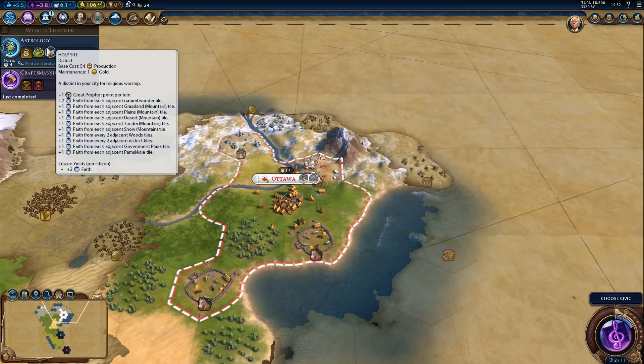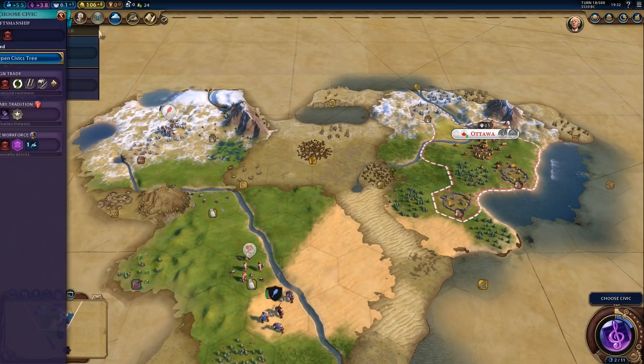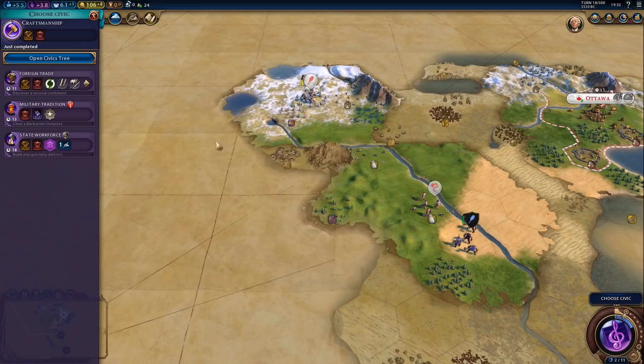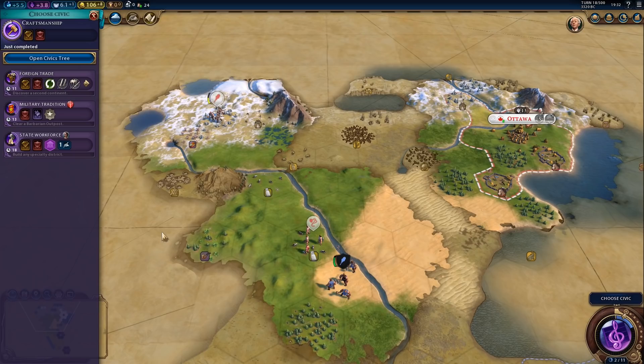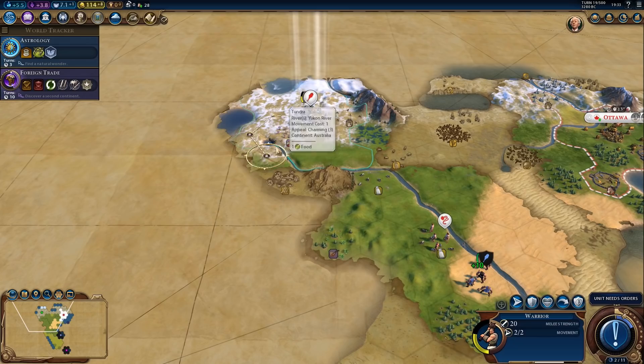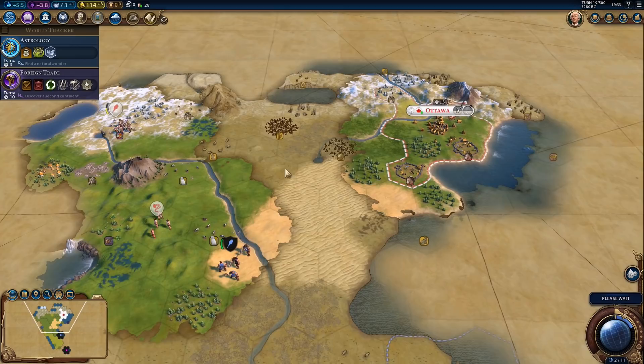If we want to try getting a religion, we just need to finish astrology. If I discovered a natural wonder already, I could get started on a holy site right now on turn 18. But since I haven't, I don't have the boost, and I can't get started for another four turns — and four turns could easily make the difference between being able to start a religion or failing to get it. Next up, foreign trade. I have zero control over whether I will discover a natural wonder or not — absolutely none.